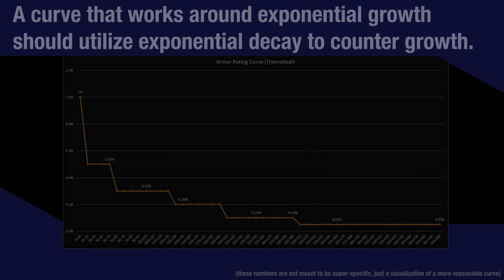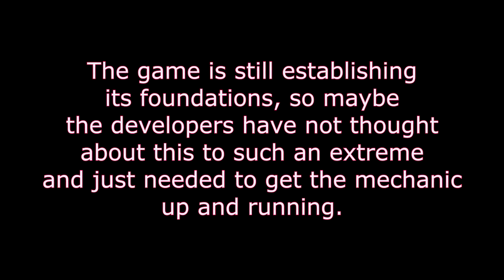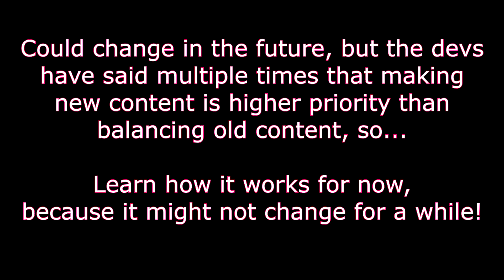Of course, this may all be intentional. Fighter and, to a lesser extent, Cleric only reach such high numbers because they have exclusive access to plate armor, so it's obvious the intent was to give them higher physical damage reduction potential. But whether the intent was for their potential to be exponentially higher is not something we know. The game is also very early in development, and it's very likely that the curve we have now will not be the final version. For now, it's best to familiarize yourself with how armor rating works and understand exactly what kind of benefit you're getting from your gear.